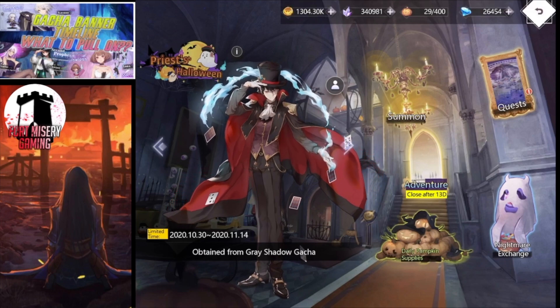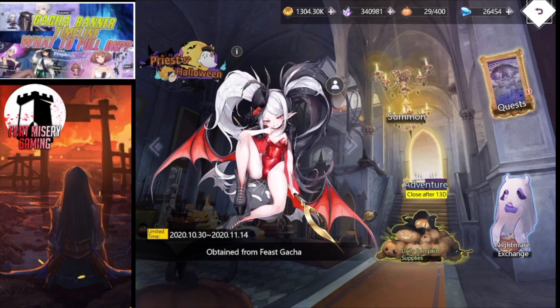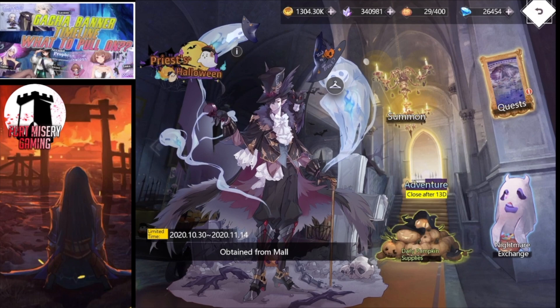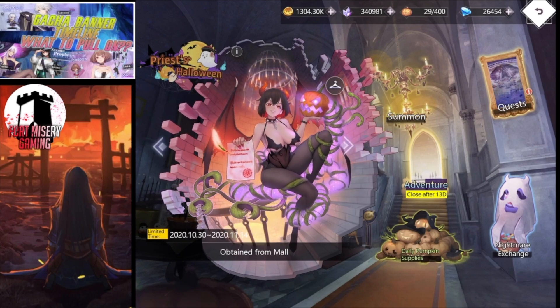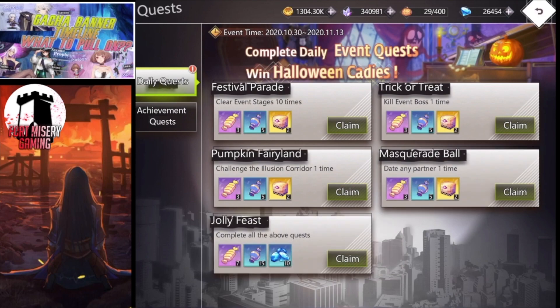When you look at the screen you're going to have your adventure mode, which has the different levels of the campaign. You're also going to have daily pumpkin supplies. You're going to have the exchange shop, which is where you'll be exchanging all your candies and pumpkins for different amazing rewards, and then you're going to have daily quests. Pretty standard — this was exactly in the spoils I showed you guys a couple of days ago.